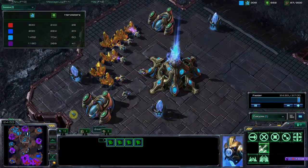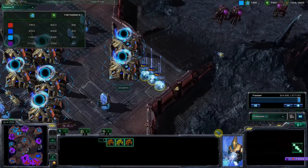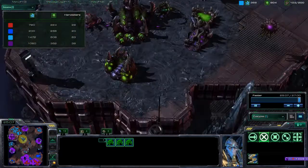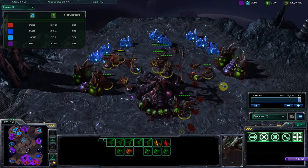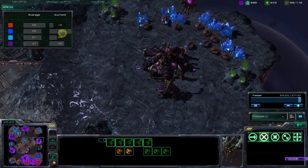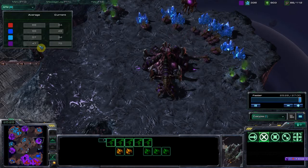Some units got through, so I warp in a wall of zealots because the last thing I want is a run-by into our main, even though there's nothing there to protect. His mutas clean up the zealots so it's not really a big deal. Looking at the APM tab, my APM still hasn't gone up much on average.